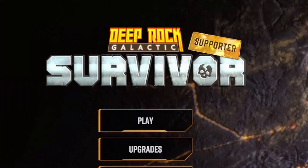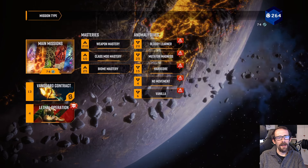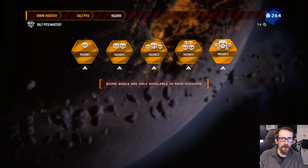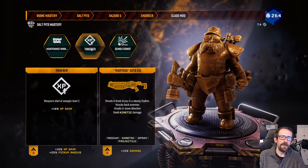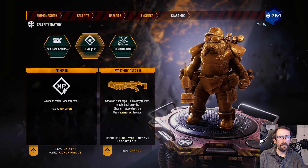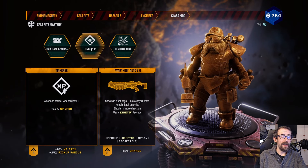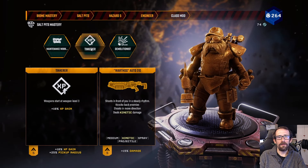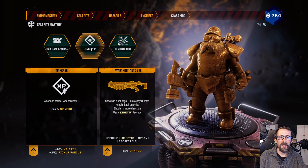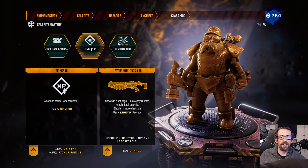Hello everybody, it's me, it's Farum, and we're here with some Deep Rock Galactic Survivor. Today we're going to be doing something we haven't done on the channel for a little while — we're going to be playing a game in Bio Mastery. We're going in to salt pits hazard five, playing on the engineer with the Tinkerer. We've turned off a good number of the artifacts.